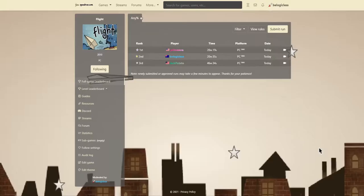As you can see here, for our full game speedrun categories we've only got Any% and a level leaderboard with all the levels presented on Flight, but I wanted to try adding a 100% category next to Any%.